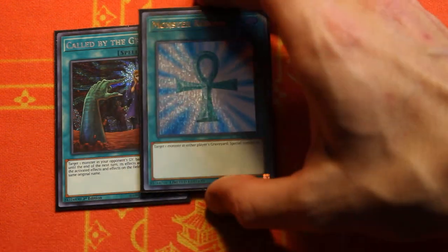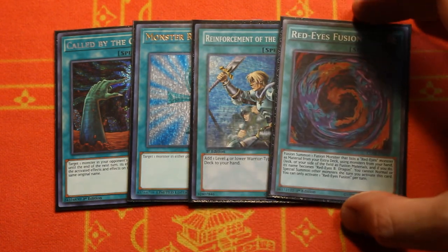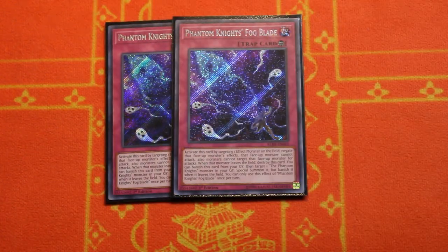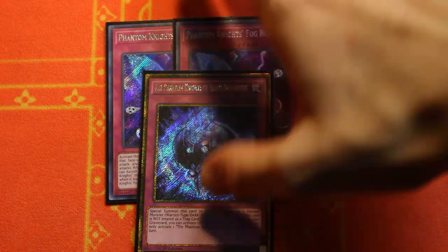For the one-of spells: one Call by the Grave for hand trap interruption, one Monster Reborn as an extender, one Raigeki to search pretty much any monster in the deck, and one Red-Eyes Fusion for the Dragoon play. That's it for spells. The trap lineup is short and succinct: two copies of Fog Blade and one Shade Brigadine as part of our Phantom Knight package, which goes into our full combo.